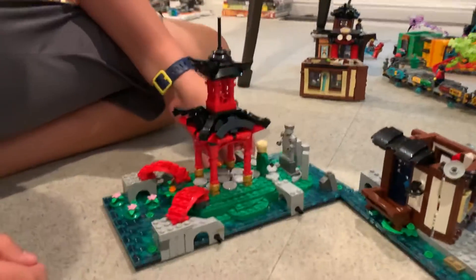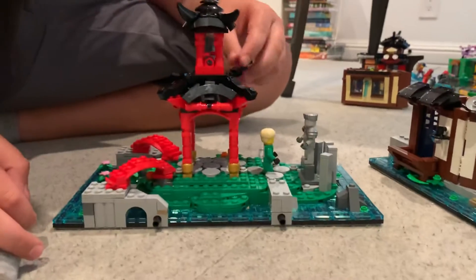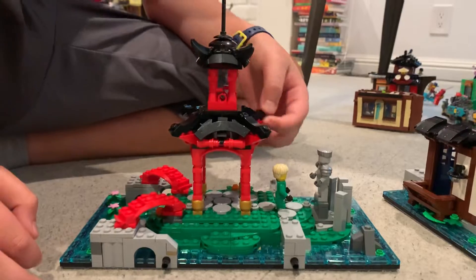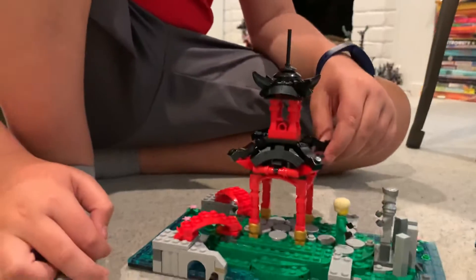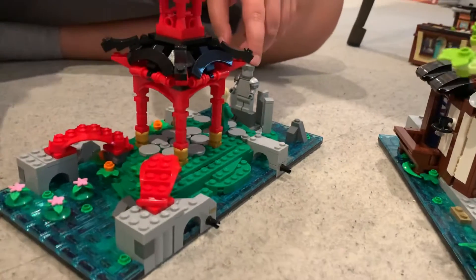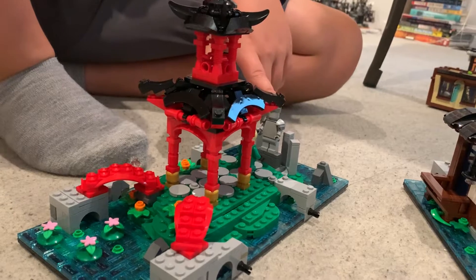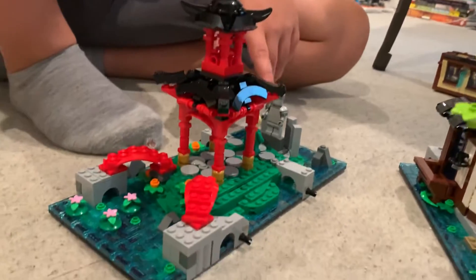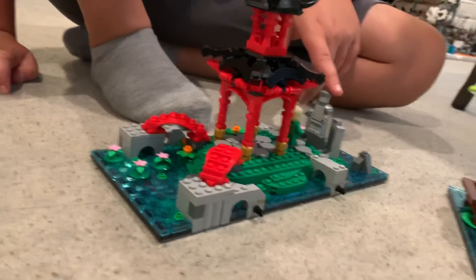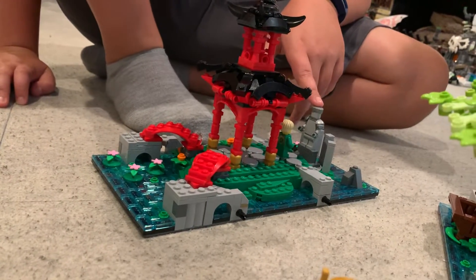This is the Temple Island. There's little Lloyd — mini Lloyd. This is like a little add-on on the set. This is the statue of Zane. He is the Ninja of Ice. In season three, he actually sacrifices himself at the end, and they make a statue in his honor. In season four, though, he is resurrected and comes back, but this statue was never taken down.